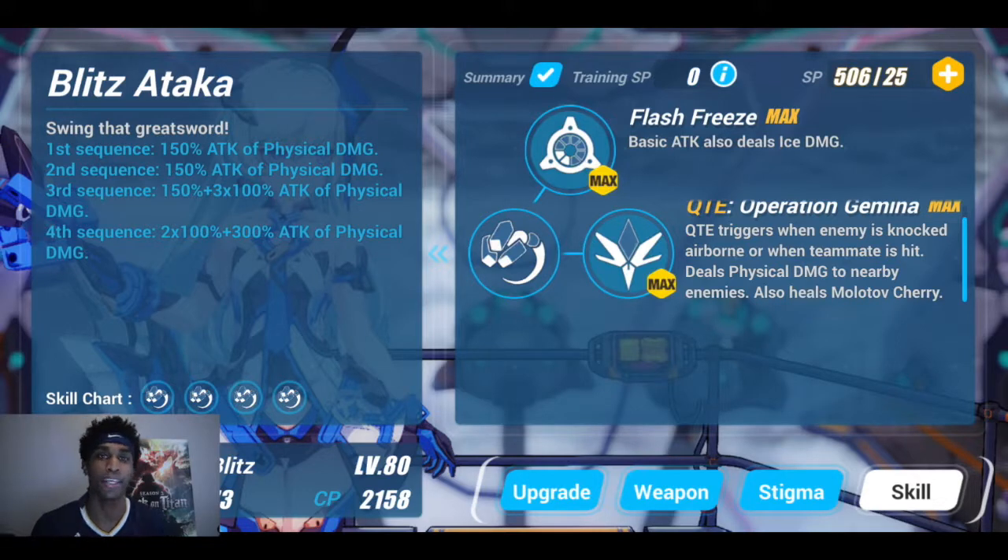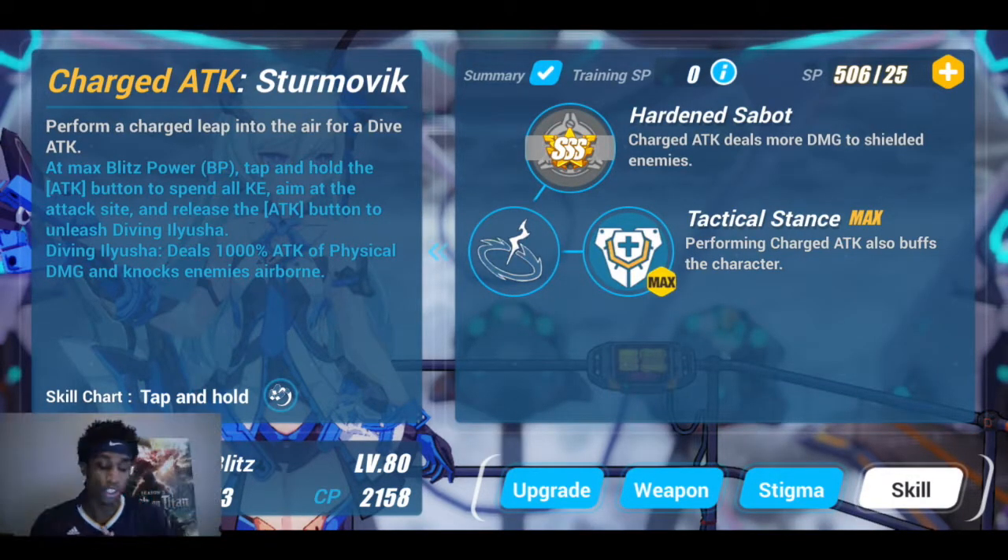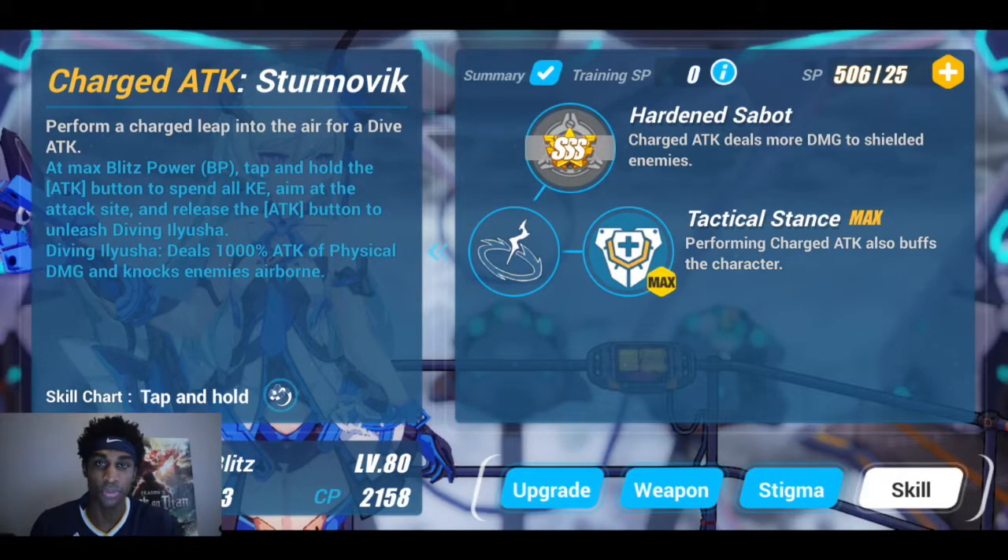The first two hits of the main combo give you 150% of attack of physical damage. The third hit gives you 450% of attack of physical damage, and the fourth gives you 500% of attack of physical damage — each hit also does 300 ice damage. The charge attack gives you 1000% of attack of physical damage. It also charges with time, and the main combo and ultimate give you points toward your combo attack, buffing you for 25 move speed and 20% damage reduction.